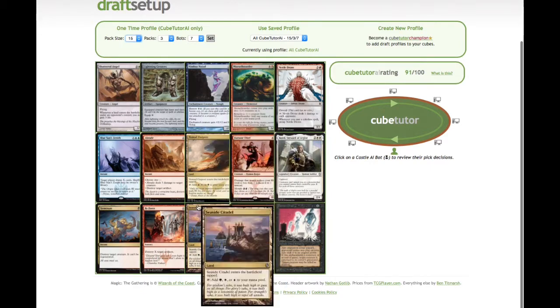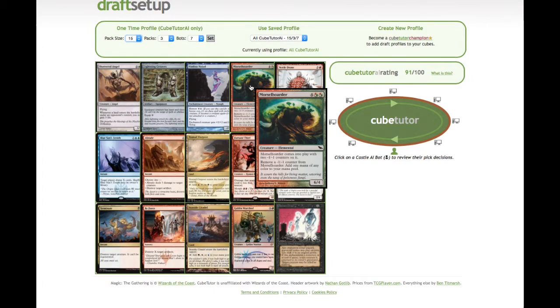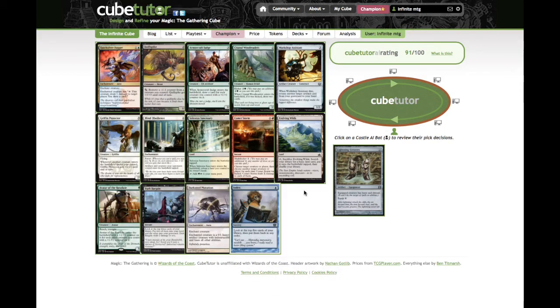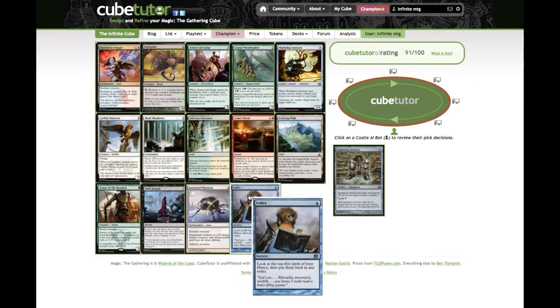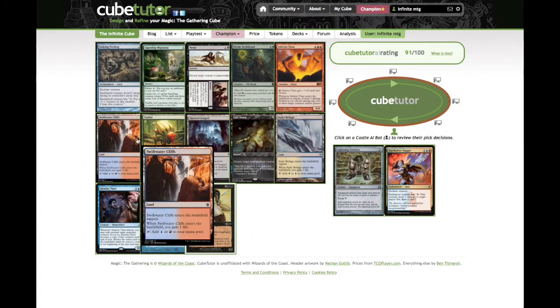So these are two quite good lands — they can fix you to three colours. Morsel Hold is part of the combo, so is Lightning Greaves. I think Lightning Greaves is a good turn one, pack one pick, because it's colourless and it goes in a lot of decks. If you've got a big beater, it goes into that deck as well as the combo deck. Workshop Assistant, Quicksilver Dagger is one of my favourite cards in the cube — tap to draw a card, one damage sometimes can be relevant as well.